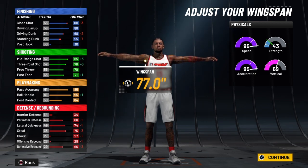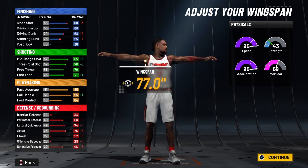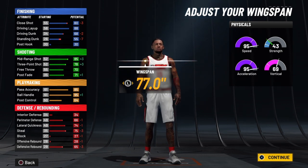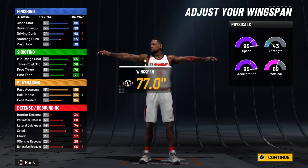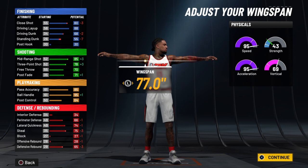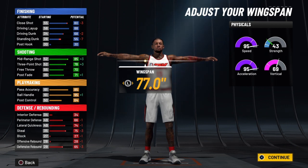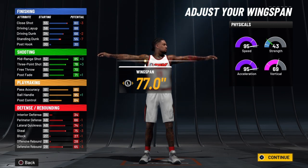When I refer to 'the ten,' that is the slash takeover — the most powerful takeover in the game. When you activate it, you get a plus-10 to your physicals, plus-10 to finishing, plus-5 to shooting, plus-10 to ball handle, plus-5 to pass accuracy, plus-5 to post control, and plus-5 to defense and rebounding. At 99 overall, once you activate the slash takeover, they are not guarding you. This is a comp build — you can dominate in Pro-Am, Rec, and the park.